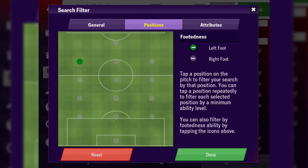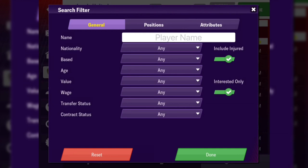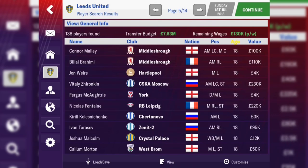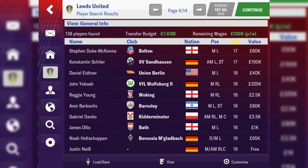Injury included is nice — the fact that you can see injured players or completely remove them from the search. Things I'd still like to see: the ability to set your own age range. Why can't I just have a box where I type 15 to 20? I don't want to look at 0 to 21 — I can't filter out players over a certain age. Similarly, why can't I set a transfer value between 1 and 2 million instead of 0 to 2 million? Little things like that are an annoyance. So while I'm happy with this, it still needs to change.